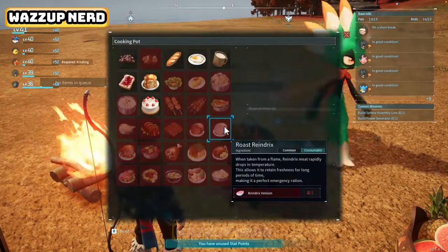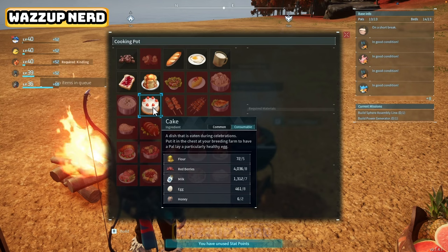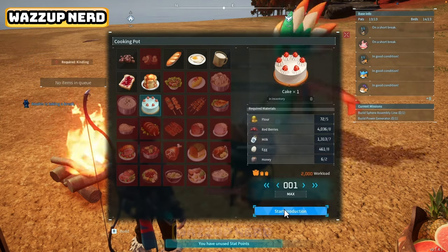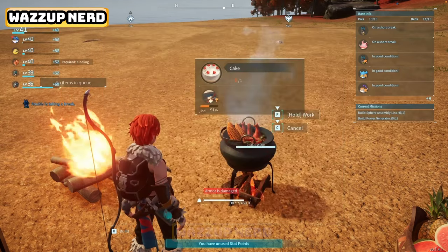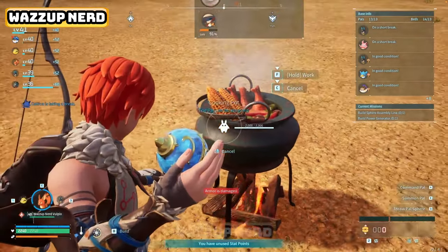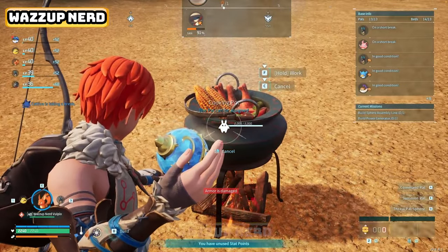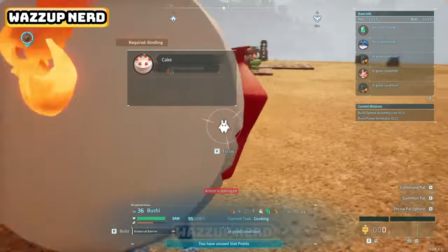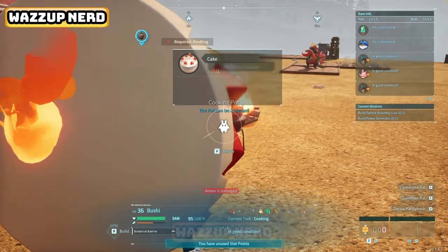Now, click on the cooking pot and select the cake option to start baking a cake in Palworld. Remember to assign one pal that has kindling work suitability. You can do that by either summoning a pal from your party by pressing and holding E, then aiming at the cooking pot before releasing it, or by pressing V on your keyboard to grab a pal from your base and V again to throw your pal directly onto the cooking pot.